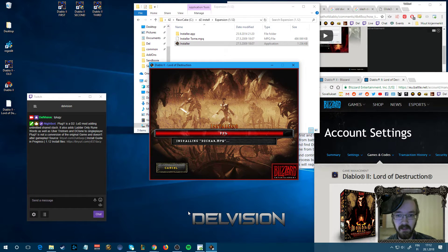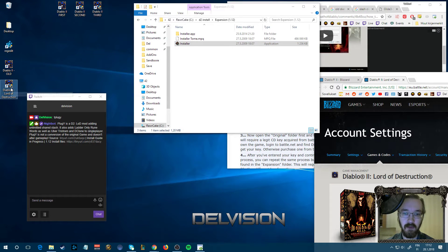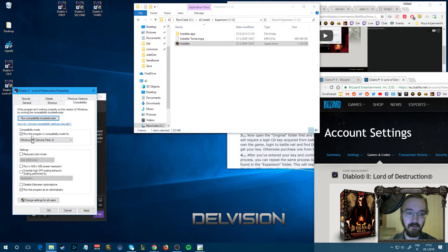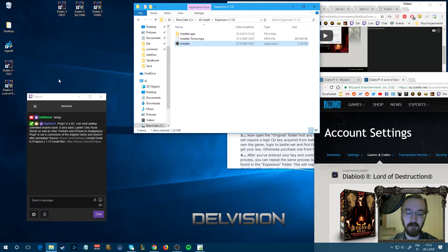Now it's done installing version 1.12 on your PC. First things first, go to Properties and add -w (dash W) — this will make it run in windowed mode and much better. You also want to run old games in compatibility mode Windows XP and run as administrator, just so there are no problems with the way they work.